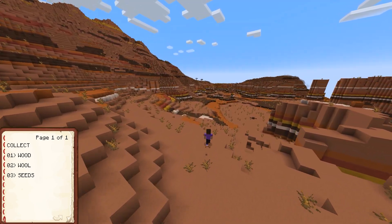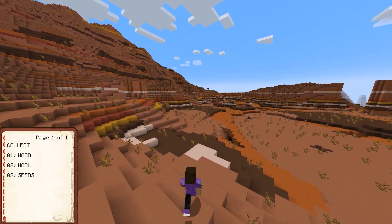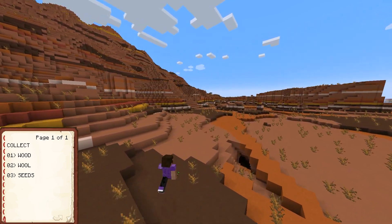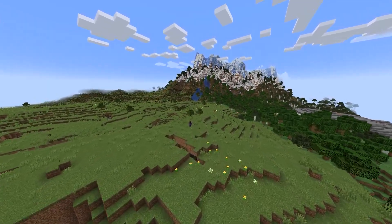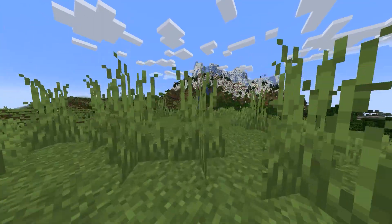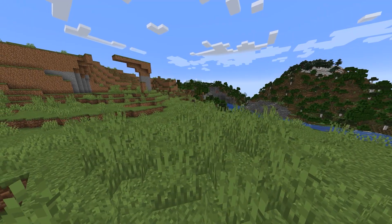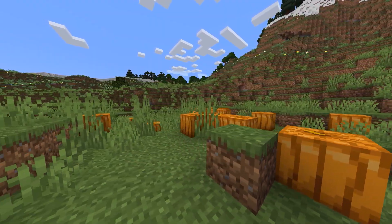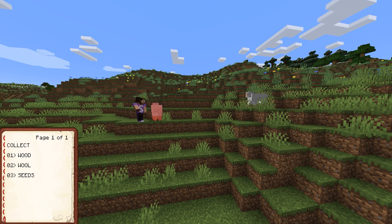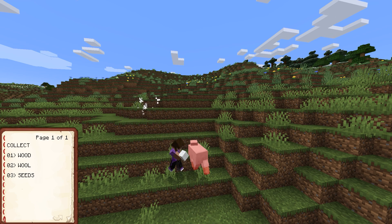As it happens in Minecraft, I spawned in a mesa, which is resource poor for early game. So I picked a direction and ran for greener pastures, literally. And I found them. On top of being a beautiful location, this has grass, livestock, and crops. We need to collect the last thing on our list, which is wool. We need wool to craft a bed, which allows us to make a custom spawn point in case anything bad happens.